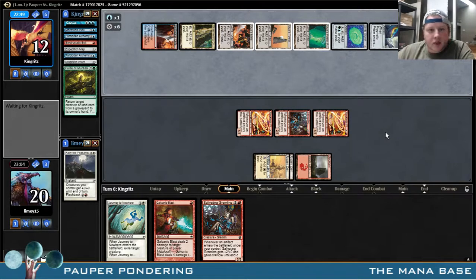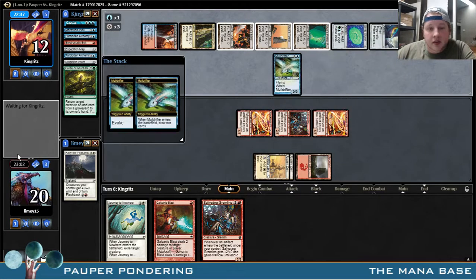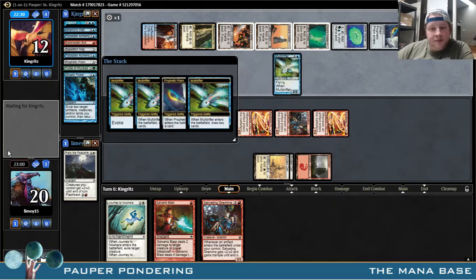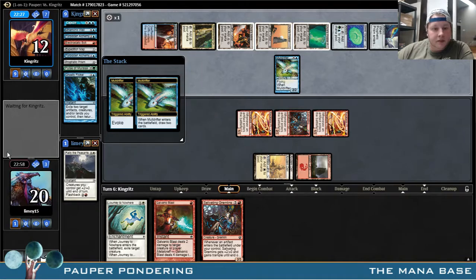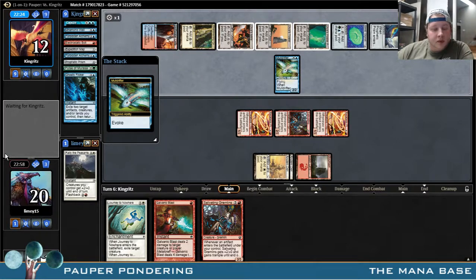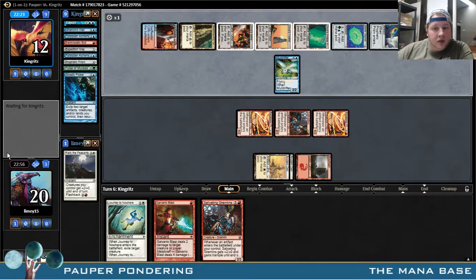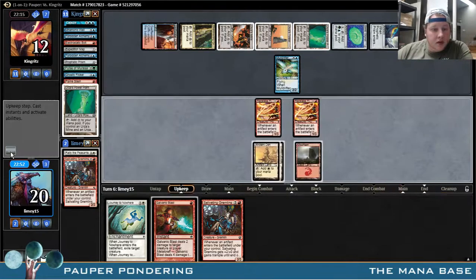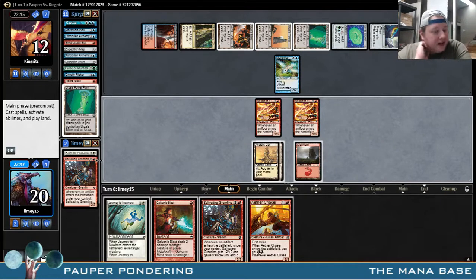We definitely need an Artifact. Hopefully it's something like a Great Furnace — that's probably the best draw in our deck, I think. Muldrifter Evoked. Okay. So he Ghostly Flickered. And he has a removal spell. That's not good. Aether Chaser is not an Artifact. This is really frustrating because we're actually so close to killing him, but now he's going to stabilize.